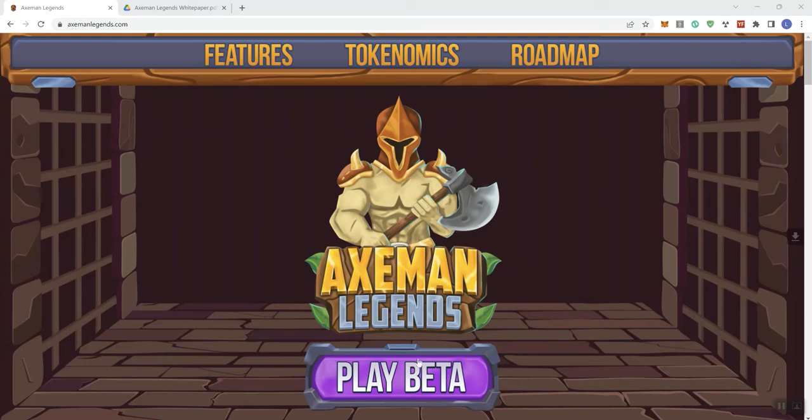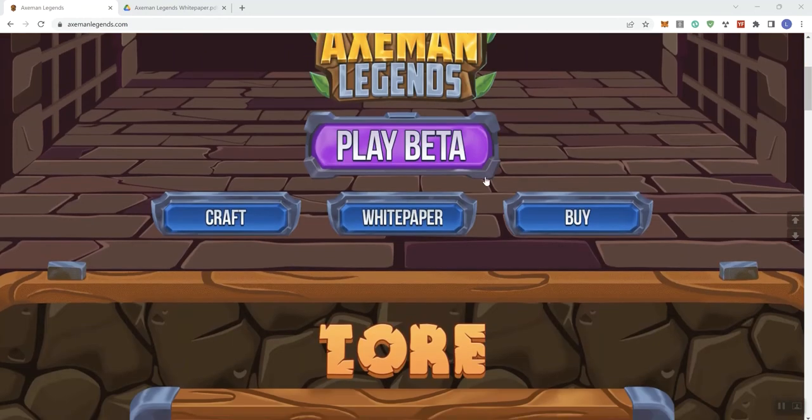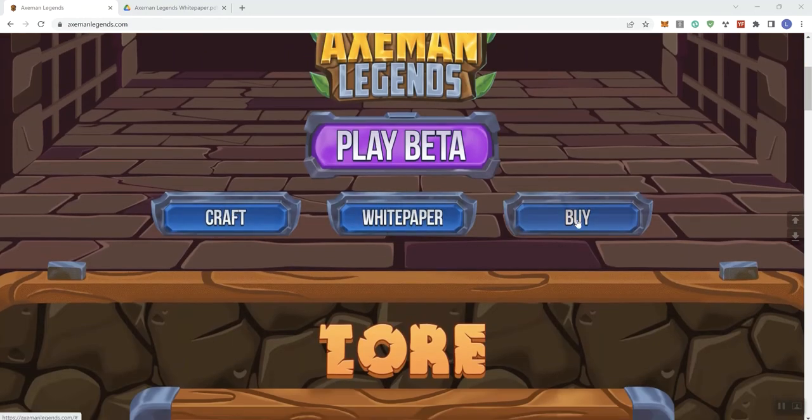So this is Axeman Legends. They do have a beta you can play. I played the beta just for a few minutes but everything seems to work alright — it looks good. We see some stuff up at the topmost part of the page: Features, Tokenomics, Roadmap, Craft, White Paper, and Buy Buttons.